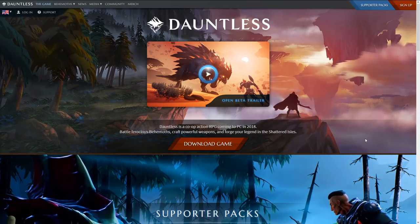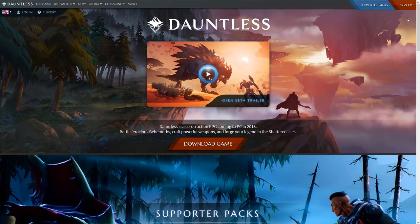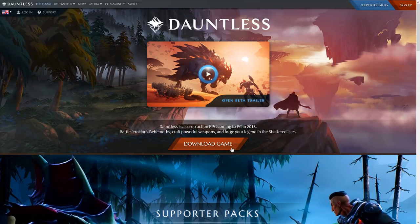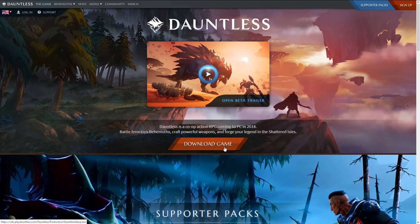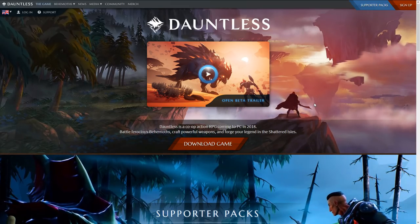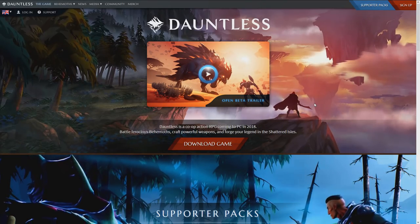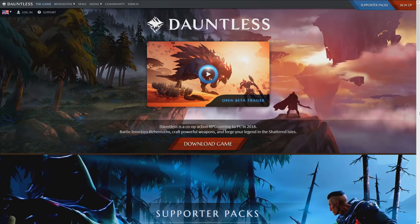All you need to do to install this game is go to playdauntless.com, sign up for a free account, and then download the setup and install the game. The download is about 5 GB and the hard drive space required is about 15 to 20 GB roughly.